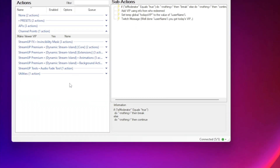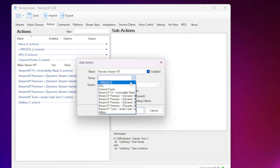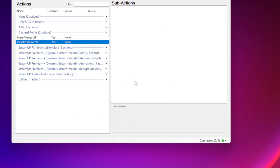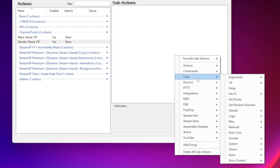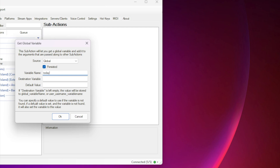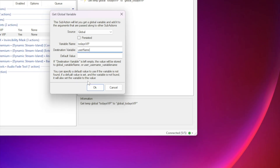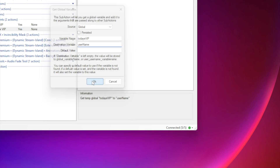Now we need to work on the action to revoke the VIP once your stream has ended. Right-click in the Actions tab window and press Add. Give it a name like 'Revoke Viewer VIP' and set the group and queue to suit you, then press OK. Right-click in the sub-action window, go to Core, Globals, Global Get this time. Uncheck the persisted box. Set the variable name to the variable name we created earlier — mine was 'Today's VIP'. And set the destination variable to username, making sure you use the same capitalization.